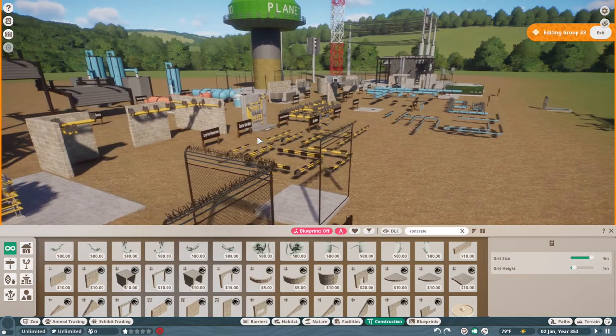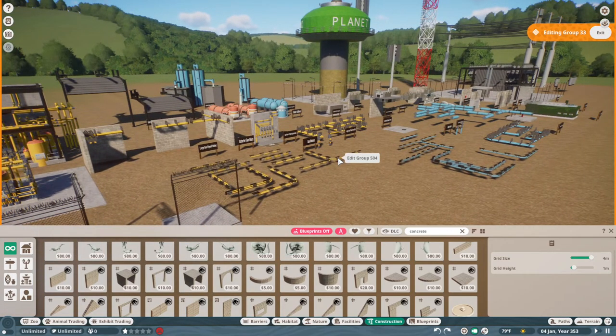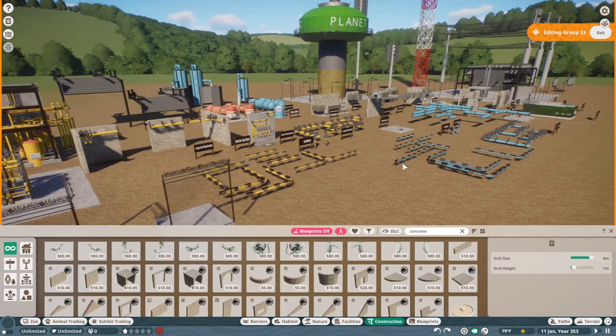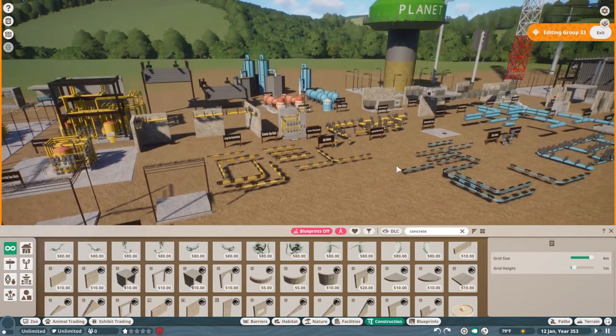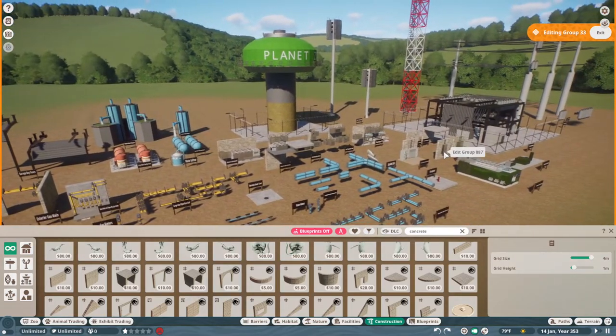So there you have it — that is the Planet Zoo Mega Utility Pack. If you see something that you think should be in here and you'd like me to try and build it, definitely comment down below. If you're new to the channel, please feel free to subscribe for upcoming content. Make sure you like these videos. If there's anything you think I should have included, feel free to let me know — I'd be happy to try and build it and put it in the next utility pack release.